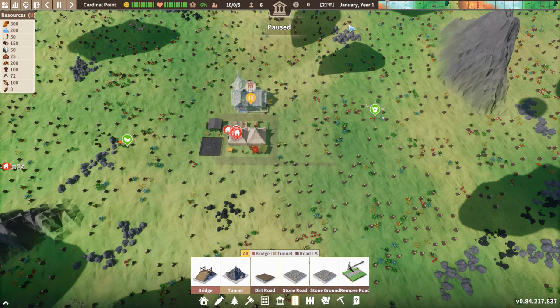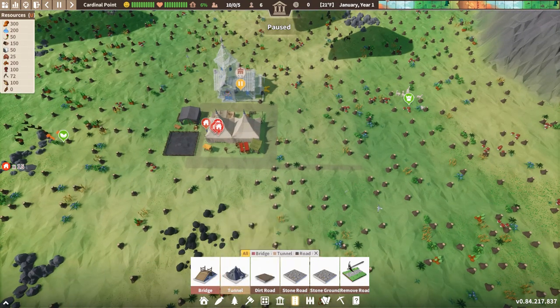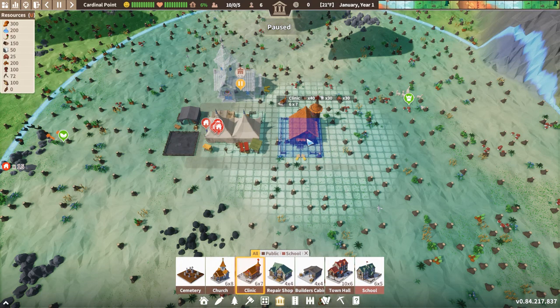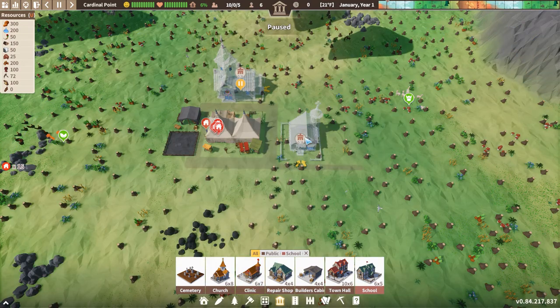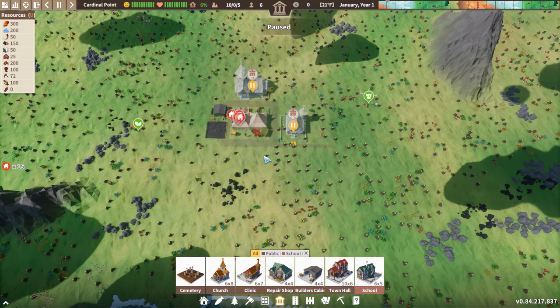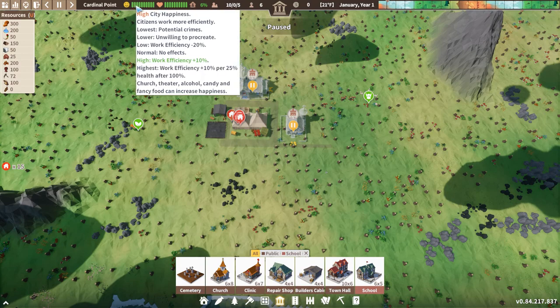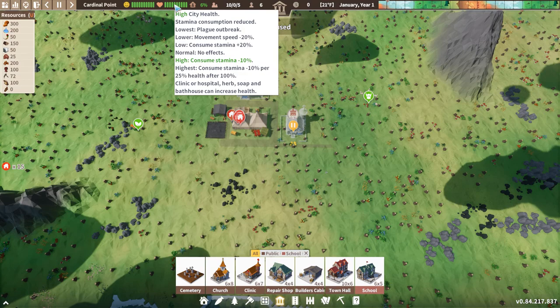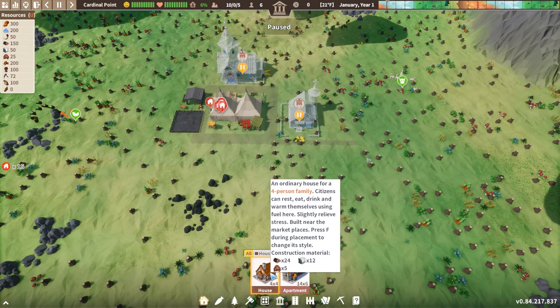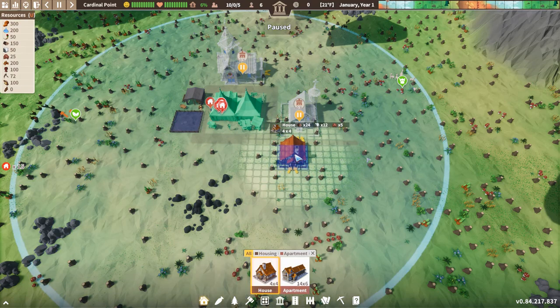You'll notice it is January — we do not get a nice, comfy spring start with this game. We get thrown into the middle of winter and everyone needs to fend for themselves. In Banished, you could kind of put off building houses and throw up one and be good for a while. In this game, happiness and health have a really big consequence if they get too low — that's not a luxury you can play around with. So we're going to take that very seriously and get everyone housed as quickly as possible.